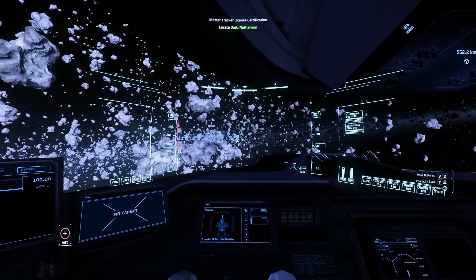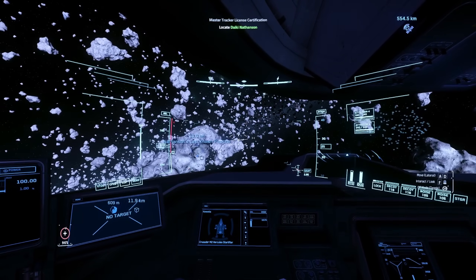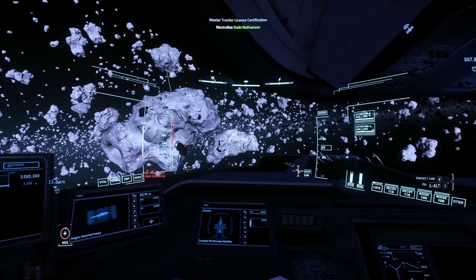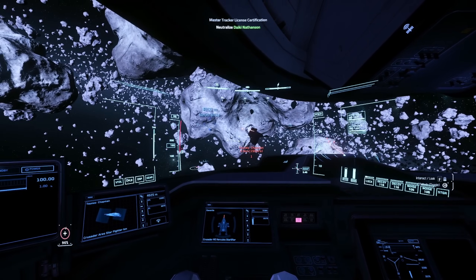How do you mark targets for someone? Alt and a number — when you do Alt+1 on a target, all your teammate needs to do is press 1 and they'll lock onto that target automatically. These ERT targets are in an asteroid field around Yela. There are pros and cons versus fighting on the ground: the big pro is that once you soft death the ship they won't fall to the ground and crash, but the downside is you're more likely to hit an asteroid, so you've got to be careful.